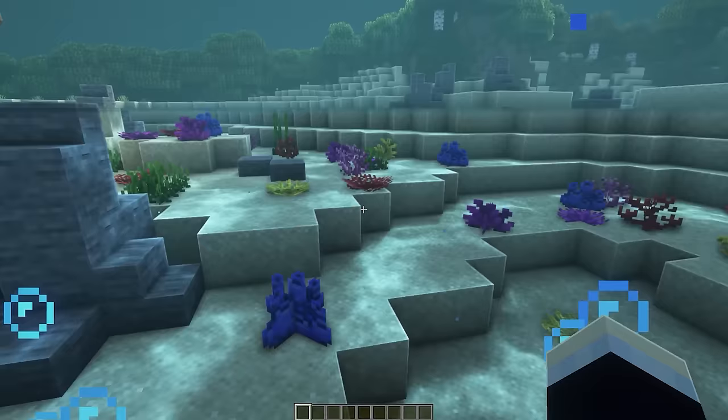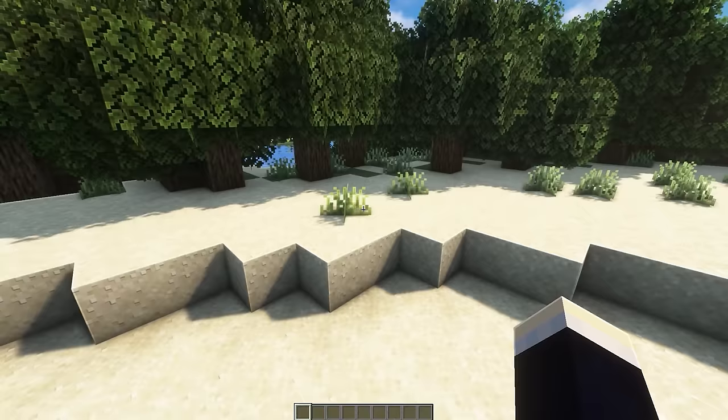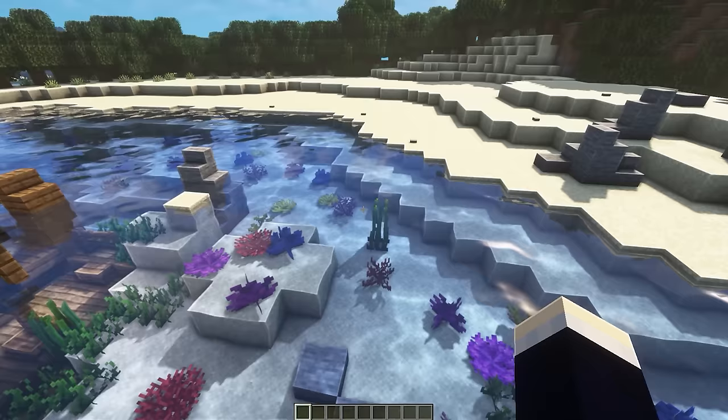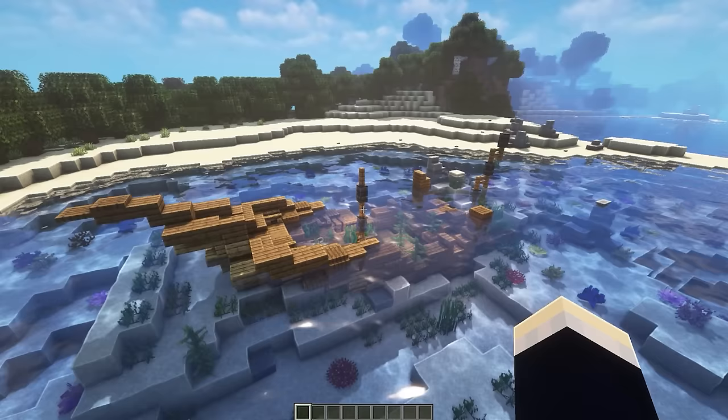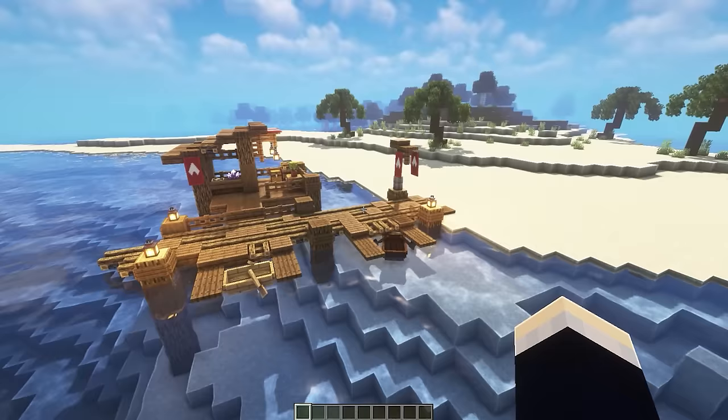The next beach build is a shallow reef design — similar to the previous beach but with more water detail. There's coral and stones added in the water, and grass on top of the sand on the beach itself (requires world edit or grass blocks underneath). A dense forest behind really makes the beach stand out. This build is actually two-in-one, as it also includes a shallow shipwreck — a really cool way to add some story to your beach.